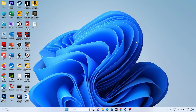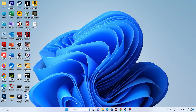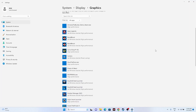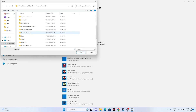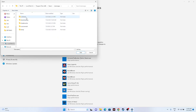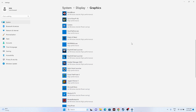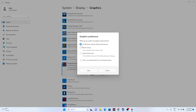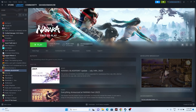Next, run the game on your dedicated graphics card. Search for Graphic Settings in Windows Settings. Click Browse and navigate to the Naraka Bladepoint executable: This PC > Local Disk > Program Files (x86) > Steam > SteamApps > Common > Naraka Bladepoint. Add the game, then select it, click Options, and change the setting from Let Windows Decide to High Performance. Click Save, then try launching the game.